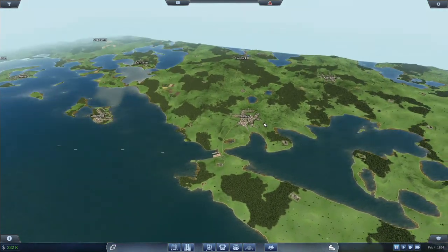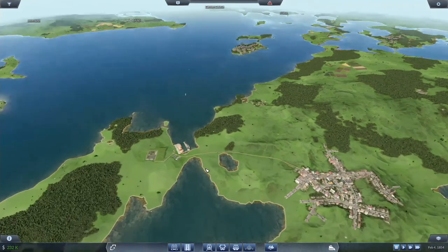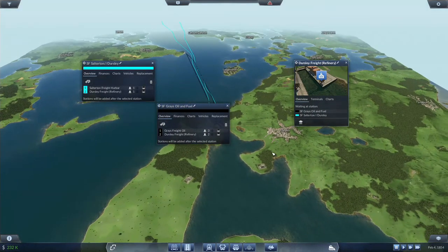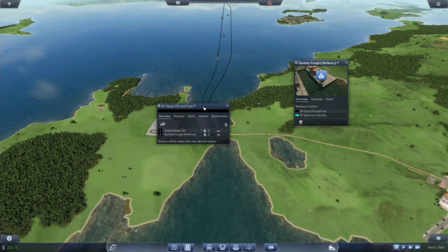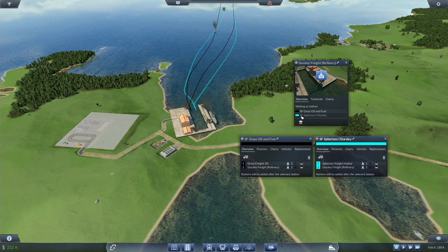I was talking about trying to get another set of goods going off in that direction, because we did also set up a line running over here to Dursley with the Wilhelm one — we just got that set up. I would like to have some goods going back in the other direction.